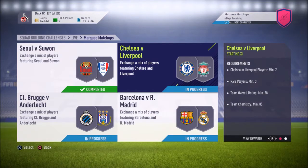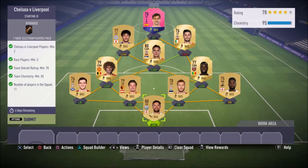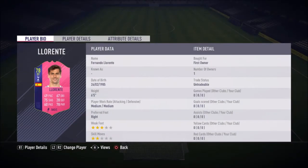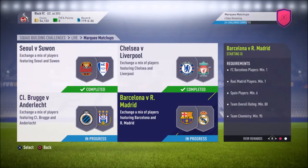Next up is Chelsea versus Liverpool. Following Tottenham's 2-0 win against Watford last night, the chances of Chelsea getting into the Champions League are looking very slim, but hey, a fan can be hopeful. For this one, you need two players from either Chelsea or Liverpool, a minimum of three red players with a minimum rating of 78. Just build the cheapest Premier League team you possibly can. I'm also giving away my Fernando Llorente swap deals card here. A rare electrum players pack - let's claim it.